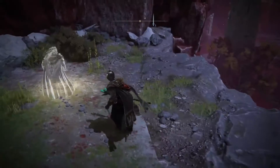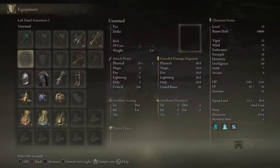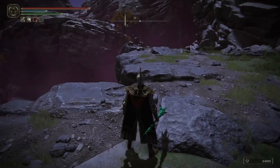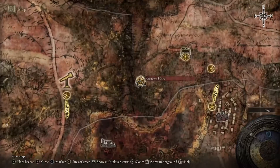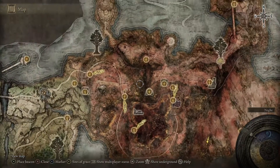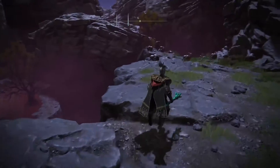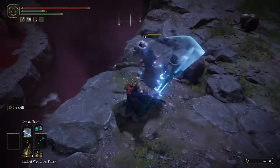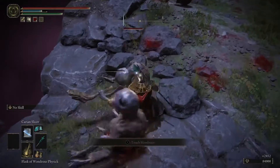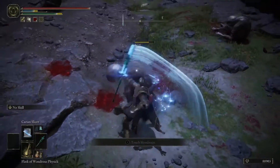Once you hit this grace site — I've swapped characters because my other one is a little too low level. Also note: if you go grab the Gold Scarab, it is going to increase the runes obtained from defeated enemies. You can grab that over in this area here, up in the Abandoned Cave — jump down into the cave; it has Scarlet Rot so it's a pain, but you can find a guide for that. Now kill the enemies here and every time you kill one you are going to get 2,400 runes every single kill.